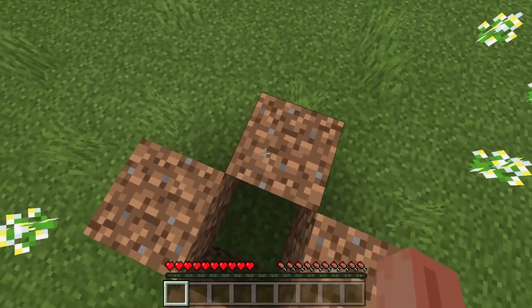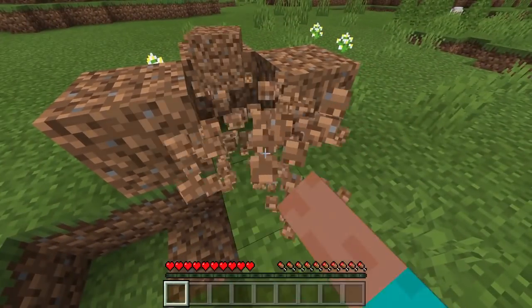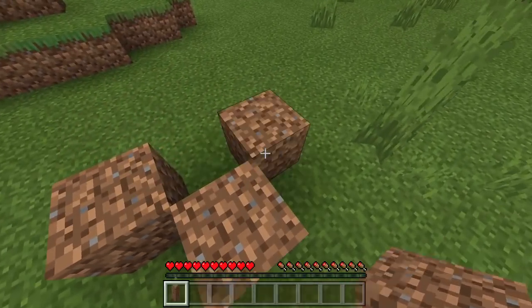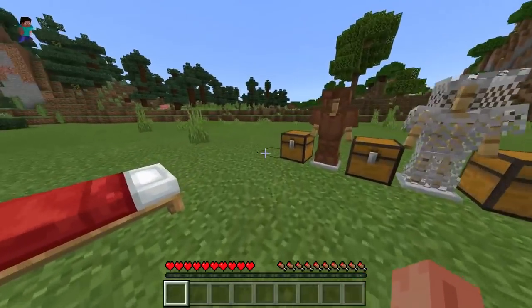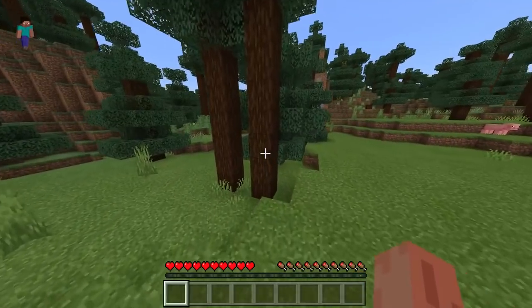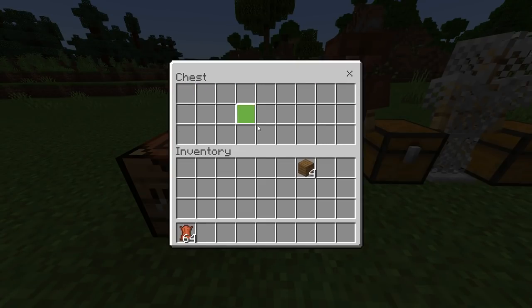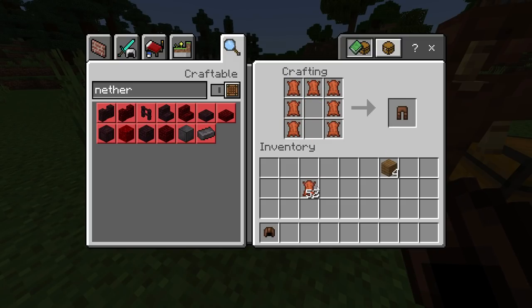We'll spawn the creeper right here and then jump down. We need to move the setup a bit — maybe over here. Because we don't want the chest to blow up as well. First off we need a crafting table because we're gonna craft armor. We have some stuff in these chests right here and some nether materials. We're not gonna take the armor from the armor stand because I need that for a thumbnail. Now we're just crafting it — there we go!